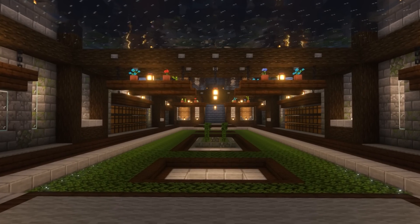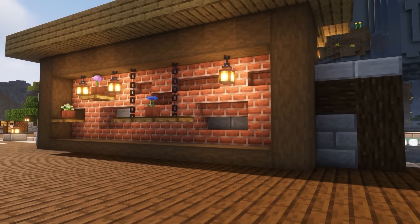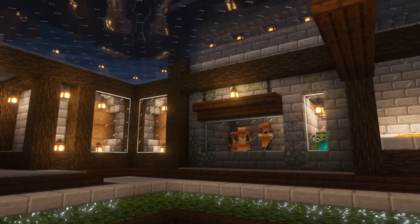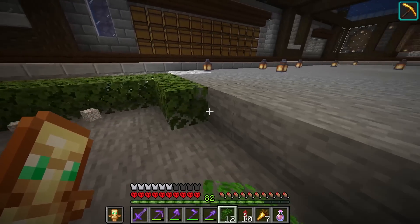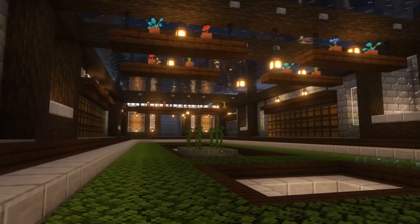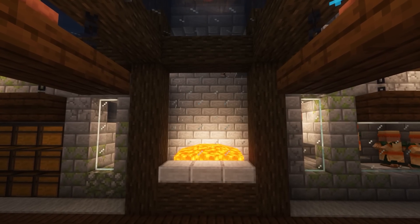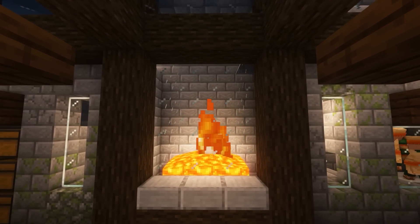Decorating was an interesting challenge — making something look good can be hard enough, but making something look good while also making it spawn-proof is a different story. To make sure I didn't have iron golems spawning all over the place, I had a design with a lot of slabs, stairs, and leaves. And you know what? It actually worked out pretty well — the potted plants definitely helped. But now, with this up and running, I was finally able to finish the storage system for my guardian farm.